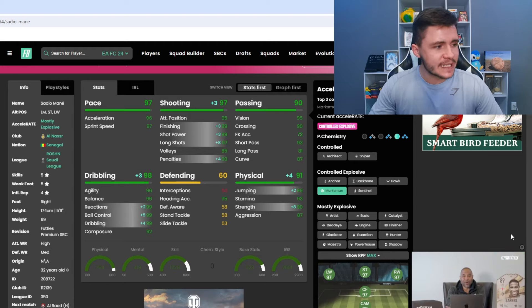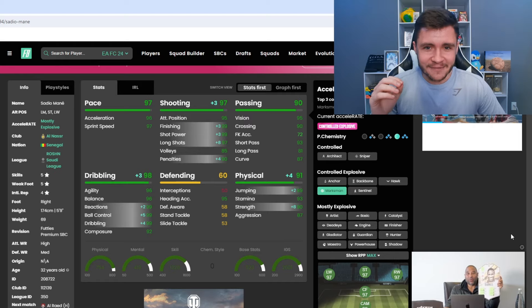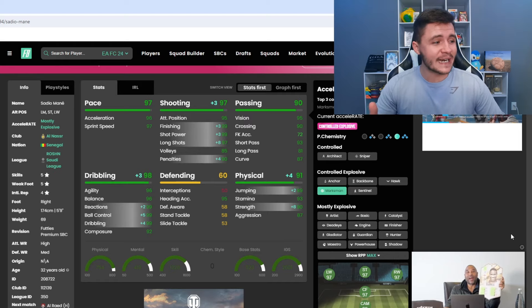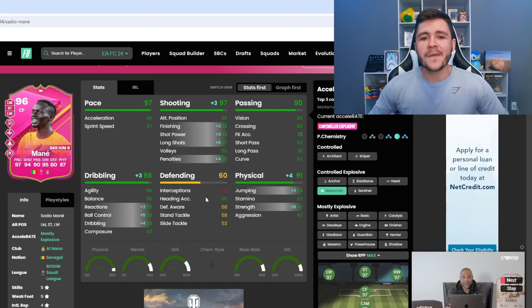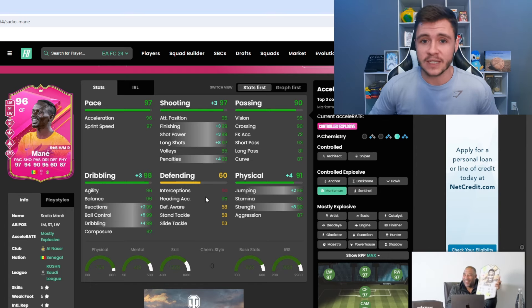When it comes to chemistry styles, I think the Marksman is probably your best option. With the Marksman chemistry style he will have the controlled-explosive acceleration type, and it's going to give him 97 shooting overall — really helping out with his long shots, giving him 97 long shots, 99 shot power, and 99 finishing. It's also going to give him 98 dribbling, with 99 reactions, 99 ball control, and 99 dribbling as a subcategory. Last but not least, it's also going to give him 91 physical — 90 strength and 87 aggression, which is a pretty solid upgrade.